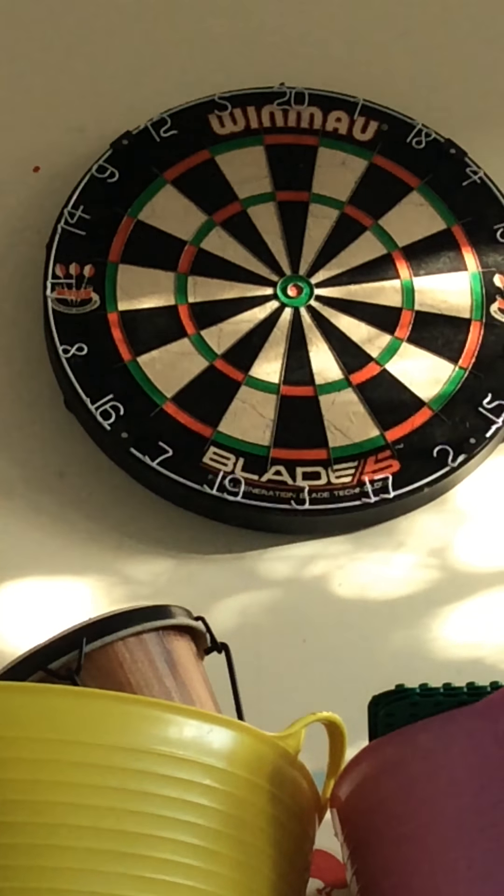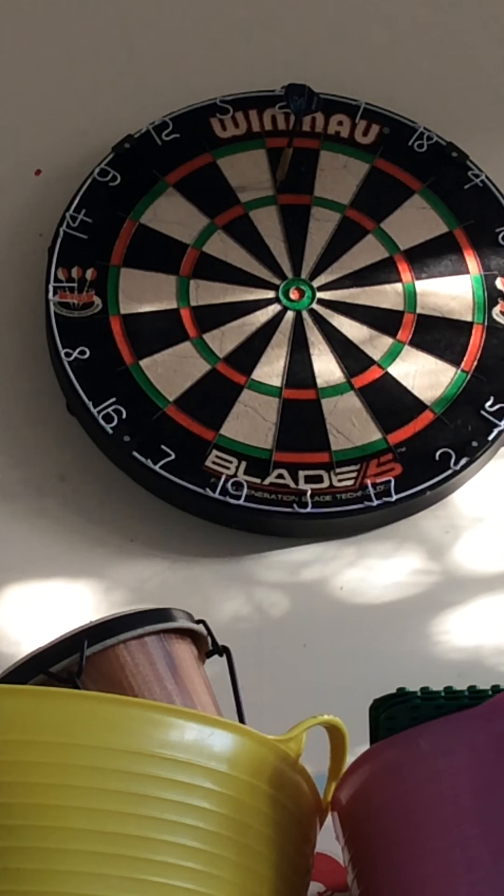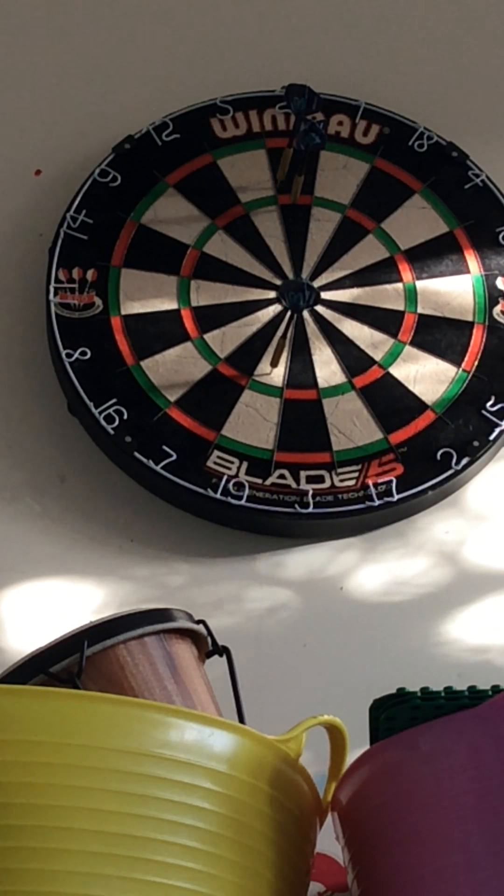I'm on ninety-eight now. So I need treble twenty, treble twenty, treble nineteen. Oh — okay, that was terrible. So I need... I'll go treble twenty, treble thirty-one — sorry about this. Fifteen, fifteen — oh, I missed it. Okay, thirteen. Double eight is the one I need.